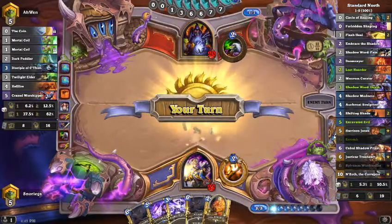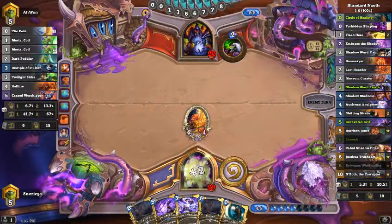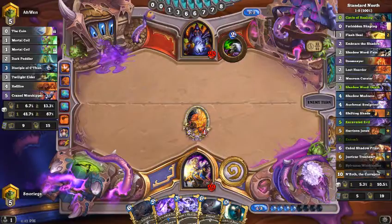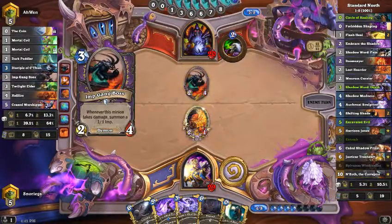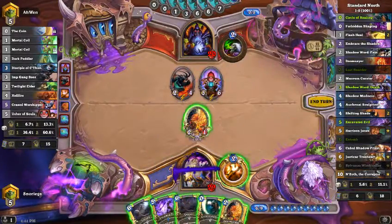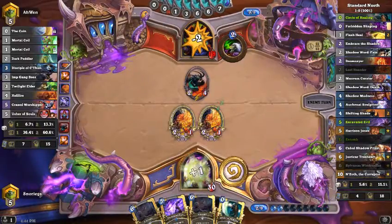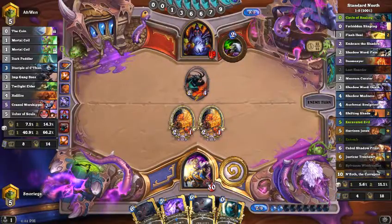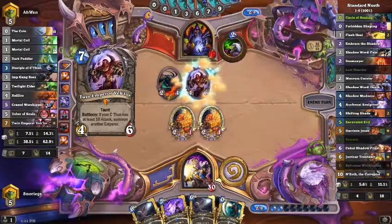C'thun's coming in on turn eight — might be able to do some crazy stuff. I kind of do really poorly against C'thun decks, no matter what — Druid always wrecks me. I think C'thun is a pretty sick mechanic. There's the Imp Gang Boss we were talking about. We'll remove this and build a board. So far we can bring back Sylvanas and two Loot Hoarders — we've got three more cards we can possibly bring back.